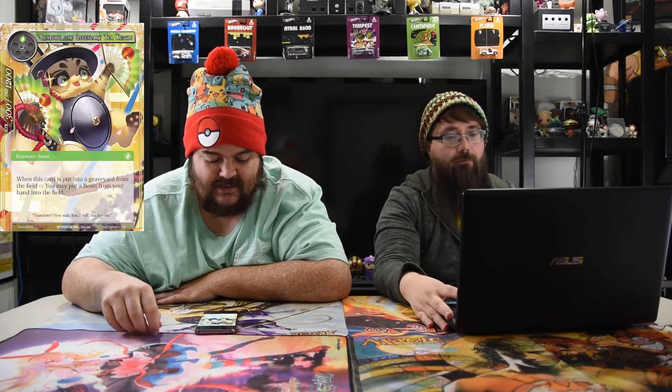Next up is Bunbuku, the Legendary Tea Kettle — a cute little beast. Three mana for a 3/12. When this card is put into a graveyard from the field, you may put a beast from your hand into the field. So he replaces himself and he's adorable. You can't really kill him too fast because of the 12 butt, but you can sack him for one. If you're playing red-green, you can use the red chick to sack a dude, shoot something for six, and get a dude from Bunbuku's ability. He's cool in limited and will block everything. He's a build-around for Cluster or New Frontiers if the right beasts are available.